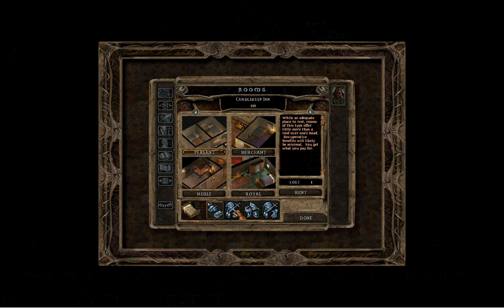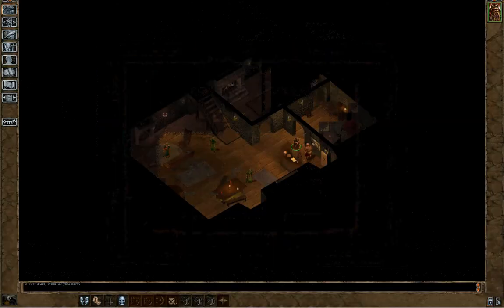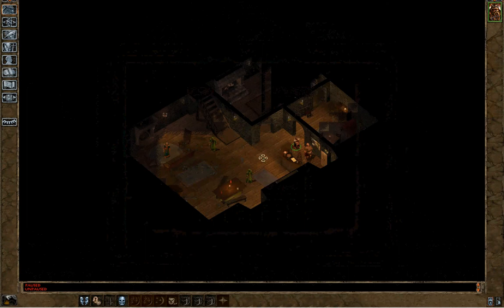Let's see what he's got. He's basically got a sleeping option — if we sleep we can recover and re-memorize spells and gain health back, which is very useful in this game. This is all his gear for sale. I think we should buy some armor — get out of these rags. We have 120 gold, so let's go with the splint mail here, give us a little protection. Let's equip this on our character tab — put that right on there. Oh yeah, look how badass we look!